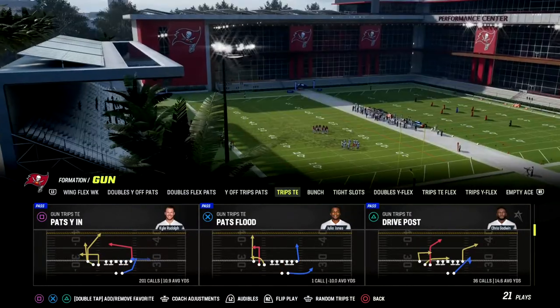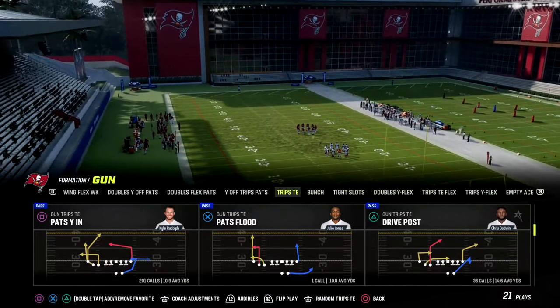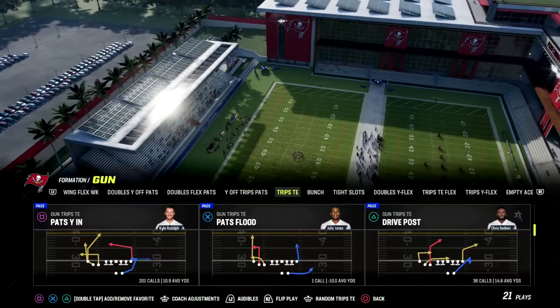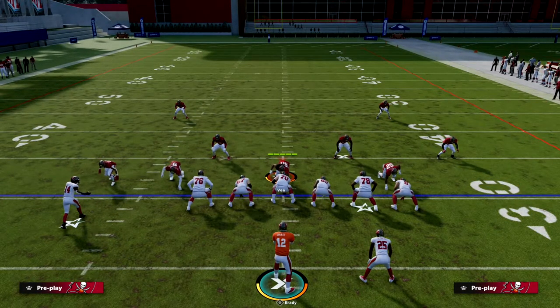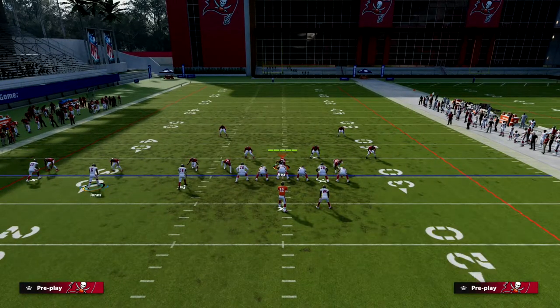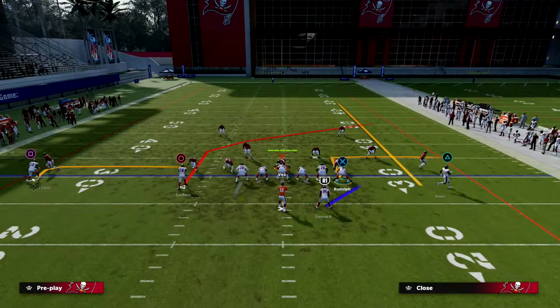So Drive Post — this is truly becoming one of my favorite plays right now because it's so versatile. There's a lot you can do with it. We're going to look at a levels concept that I really like. The base setup is: we're going to streak the middle Trips receiver, motion him across the formation, put the tight end on an out route, and block the running back.